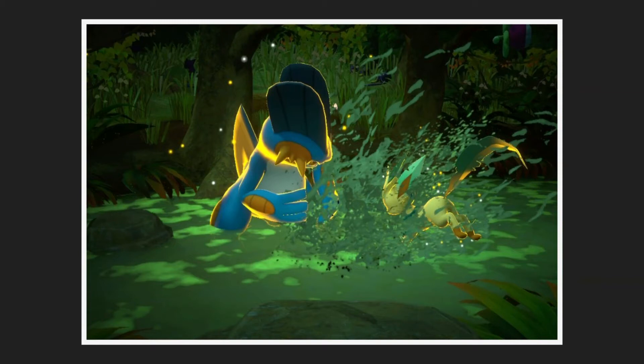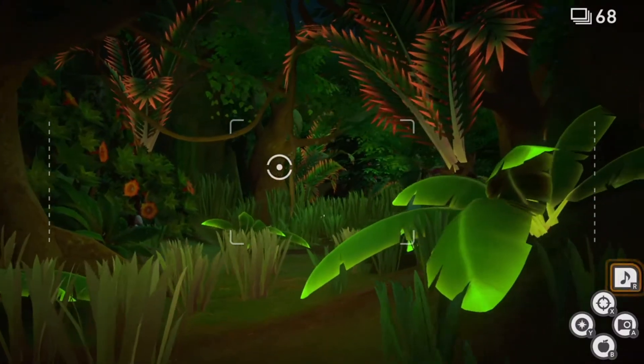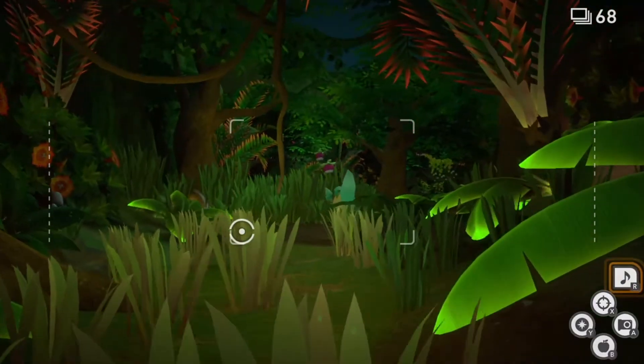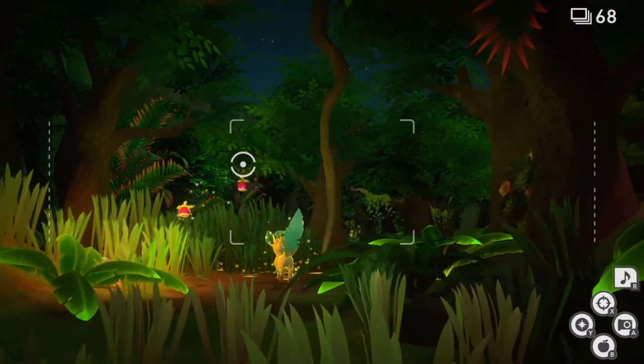Mud fight! Here's how to get a 4-star Swampert and Leafeon picture! Go to the Founia jungle at night time to take the photo. You have to be at least level 2 to take this photo.